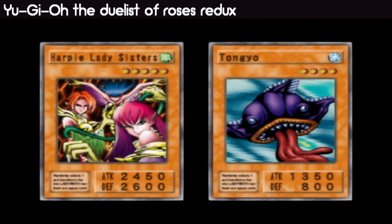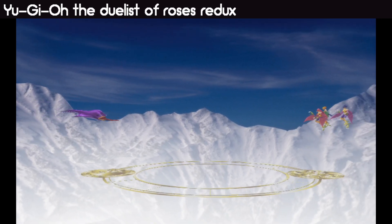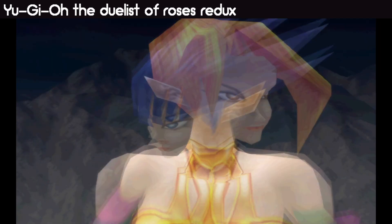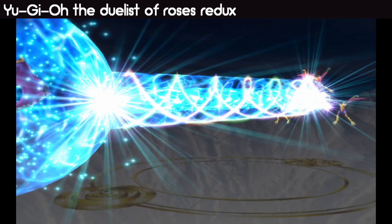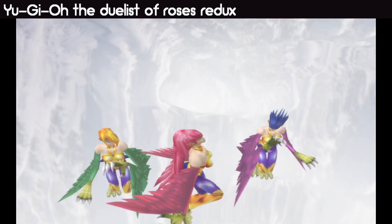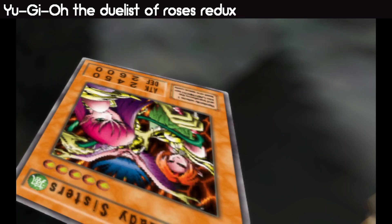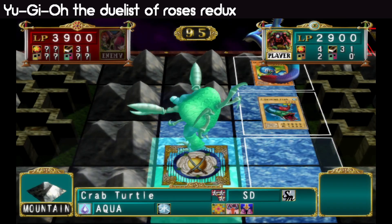That's Harpy Lady Sisters — good thing we at least lowered its attack by 500 points, because that thing is a little scary, especially on mountain terrain. We still don't have an Umi card, which we pretty desperately need — that or the Roaring Sea Snake, but I prefer Umi probably at the moment. We also don't have a one-star aqua, but if we get one we could get the terrain change ability, which is pretty good — though it means you won't get that 500 points of life boost for it.